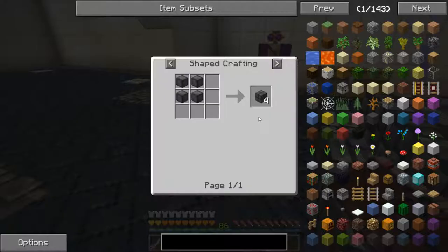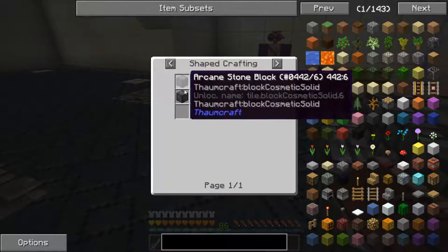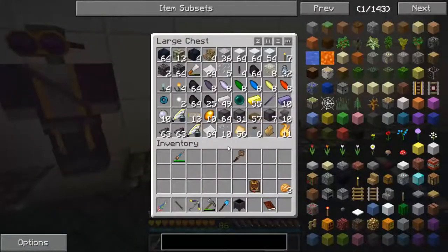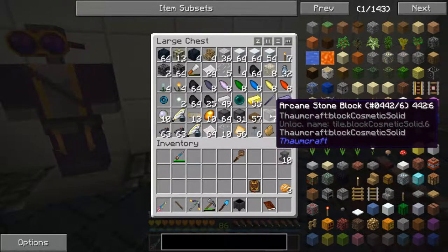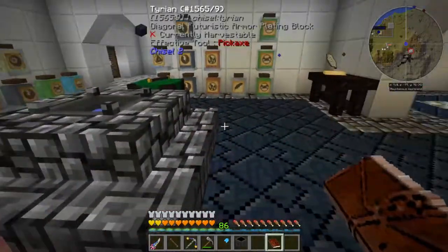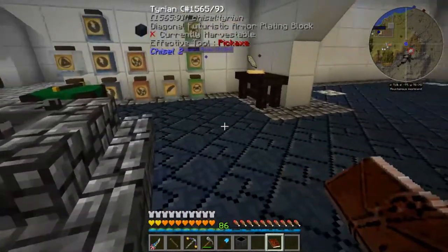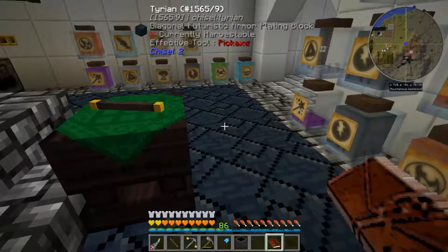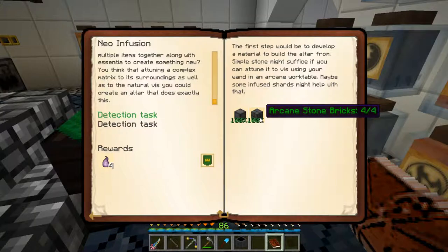Let's go ahead and take a look at that recipe - that is four of those like that. Let me grab some of these. We need to make some arcane stone bricks. I don't think they have to be done in the arcane work table because it's not using any V to do that. Let's go ahead and make four of them - how many did we need for the quest? Four. All right, next part.